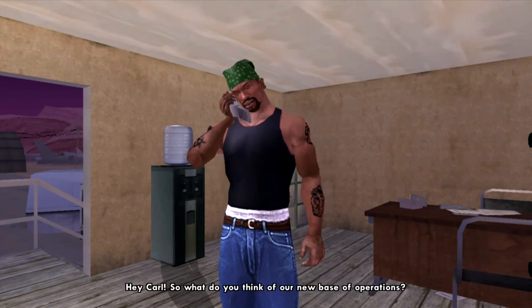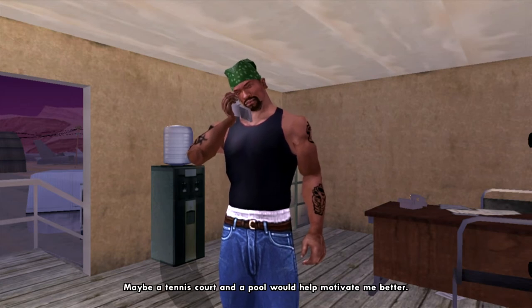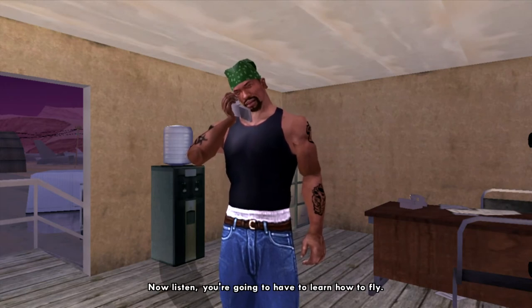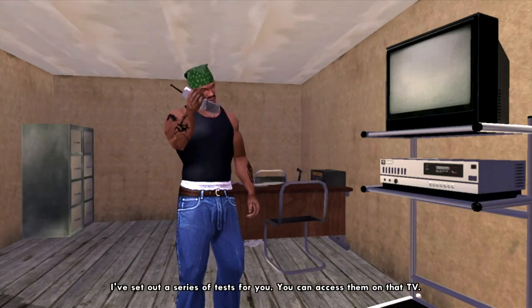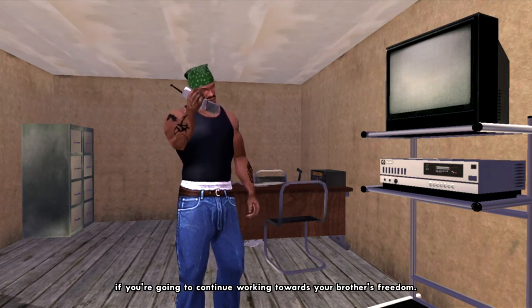Well Carl, so what do you think of our new base of operations? It's missing something — maybe a tennis court and a pool will help motivate me better. Very cute. So listen, now you're gonna have to learn how to fly. No, I ain't. Actually, you're going to have to learn how to fly. I set out a series of tests for you — you can access them on that TV. You're gonna have to prove to me that you can fly if you're gonna continue working towards your brother's freedom.